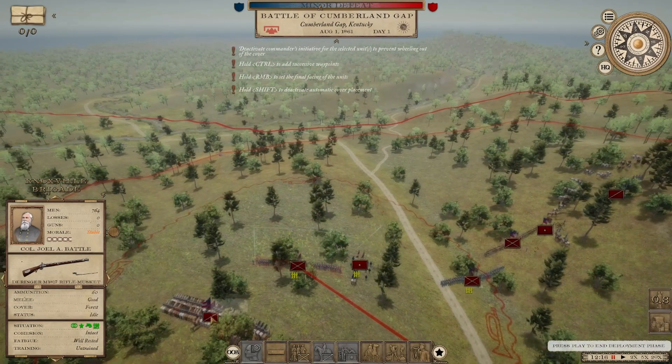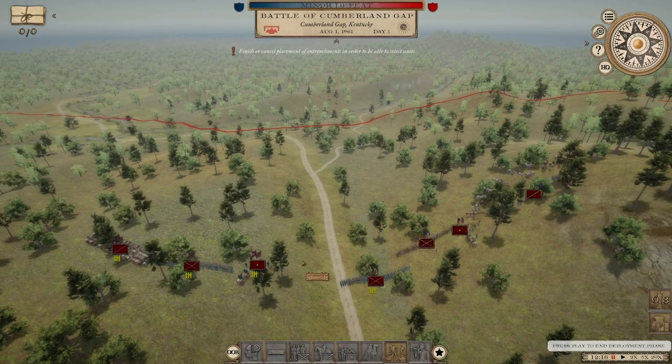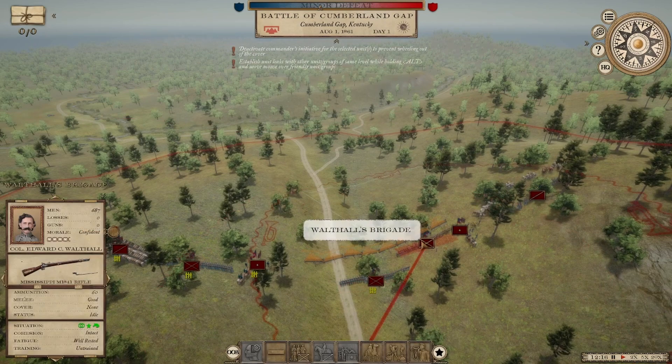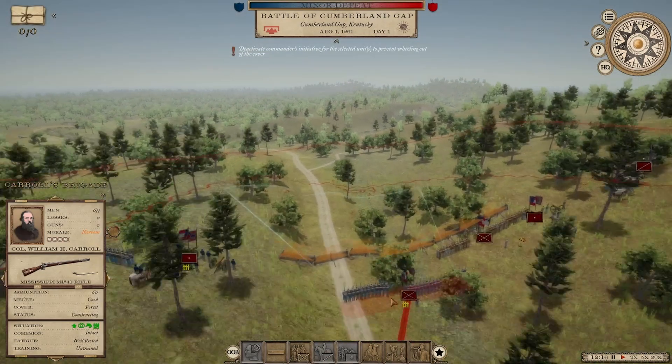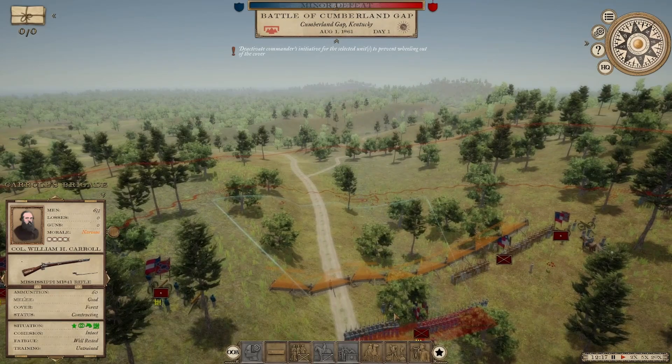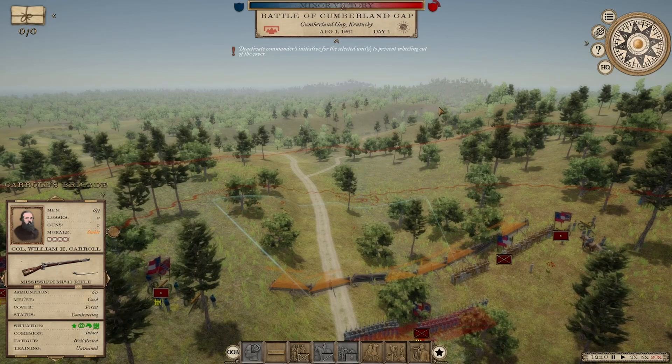I'm going to move these guys further out. I'd love to get some breastworks built with these two brigades and see what happens. I'll leave the cavalry mounted. I do hear them — they're moving forward. Let's speed things up and see where the Union comes in. Hopefully I can get this breastwork finished before they arrive.